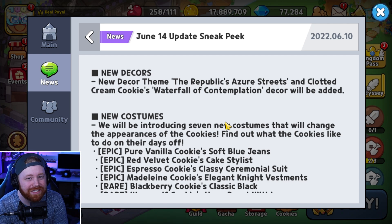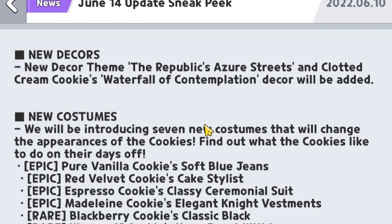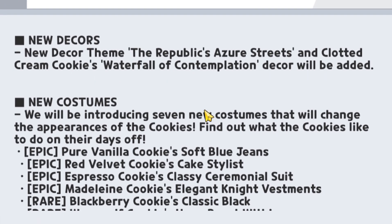Next up we've got new decorations, as always with these updates. This time it's going to be a new decoration theme: the Republic Azur's Streets, and Clotted Cream Cookie's Waterfall of Contemplation.